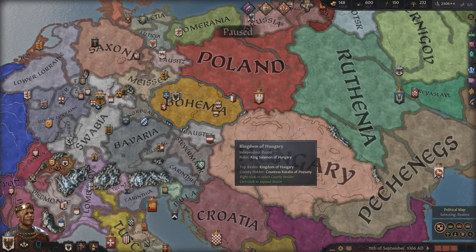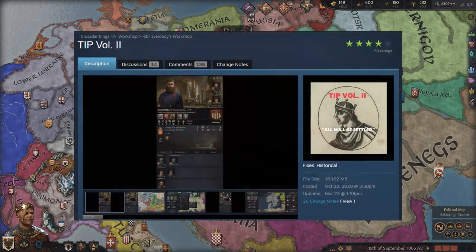My hope is that either the More Unique Buildings mod or the Buildings mod will be updated. I used it previously quite often because it adds more buildings to the game, which makes for more interesting gameplay with more historical flavor. Now the next one I'm going to talk about is one I was alerted to by a member in the Realm Builder Discord — the creator of the TIP or TIP Volume 2 mod.